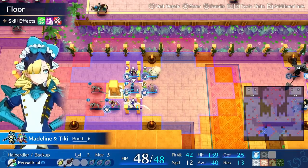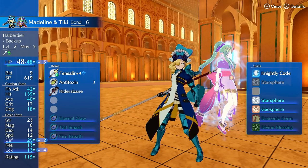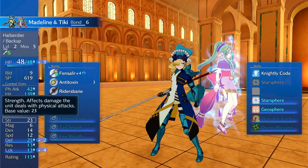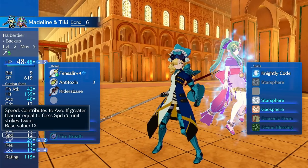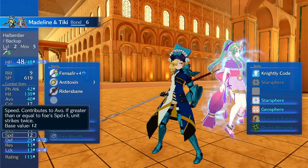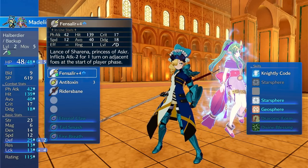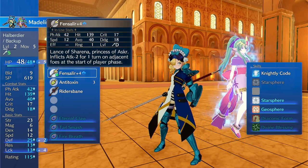Madeline starts out as General — her speed growth is terrible. I threw her on Halberdier just for fun and ended up using Tiki on her for more consistent damage. She has high strength and high strength growth, so in my opinion she kind of wants to be a Halberdier. On Halberdier she actually has decent defense so she can still be a bruiser, though her speed will cause her to get doubled. The use case is just to get her strength really high on Halberdier and give her a weapon that doubles.